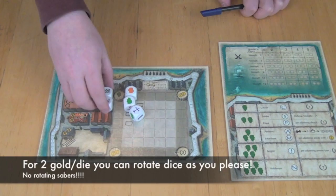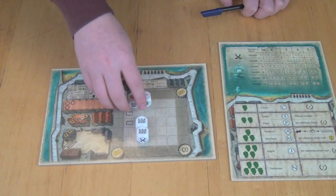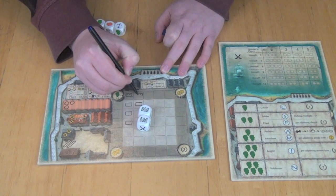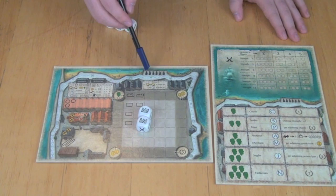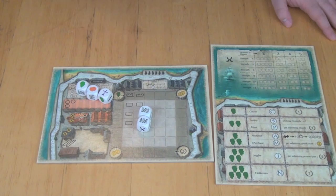Maybe I roll one more time. So these are my final results: I have two walls, I have a crate, I have a person, and I have a church symbol. I can choose to take one of these results—meaning I could take the two walls or any of the individual results. Maybe I decided to take walls as my option for this turn. What I do is take those walls and draw them in on my little board here. You have this dry-erase board and you draw walls in on it. Walls increase your defense, which will be important because pirates are going to come and attack. If pirates successfully attack, they destroy one of your cannons along the outside of your wall, and each lost cannon is minus five victory points.